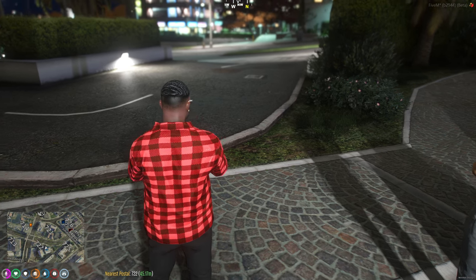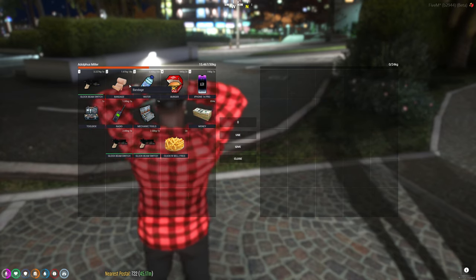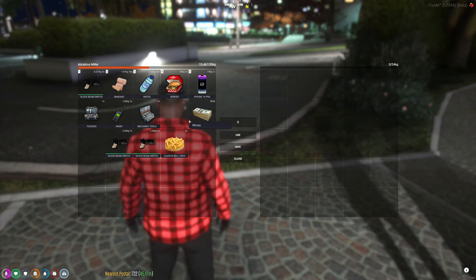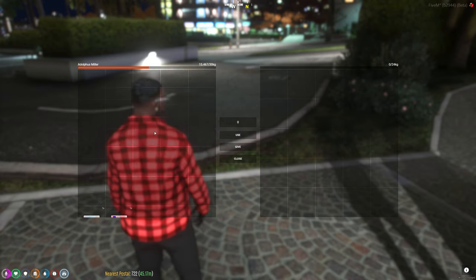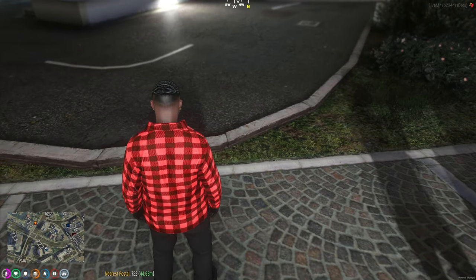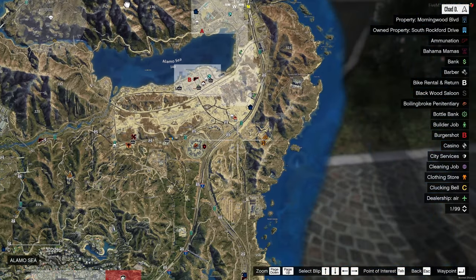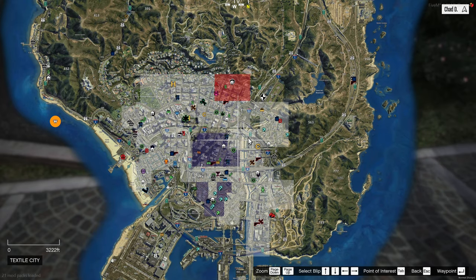The next thing you want to do when you leave your apartment is check your inventory. You'll always have a driver's license, ID card, and some money — usually about five thousand dollars cash to start. Press Escape to access your map, which is very important. It has different icons you need to know: which areas belong to which gang, where to find job menus, convenience stores, mechanic shops, gas stations, housing, and more.